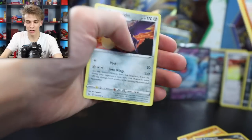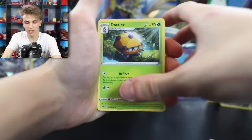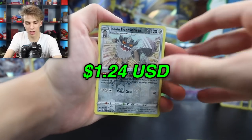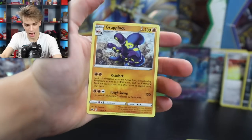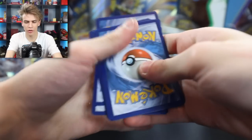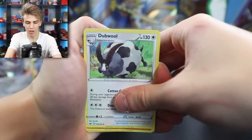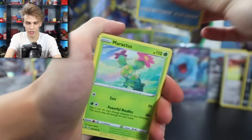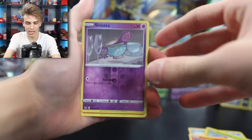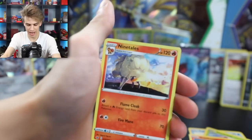A Mudbray and a Corviknight on the end. Next pack: Energy Switch, a Doddler, Stunfisk, Mincino, Sobble, Blipbug, Galarian Perserker, and a Grapploct. Up next: Dubwool - we haven't got that card yet - a Dugtrio, Switch, Sobble, Maractus, Mudbray, Pawniard, Scorbunny, Sinistee Reverse Holo, and a Ninetales. That would have been sick to have in a holo.